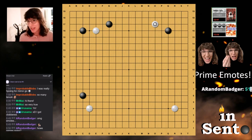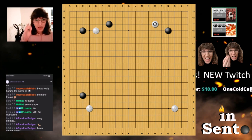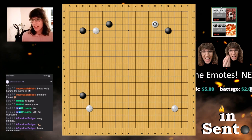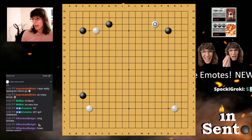We pincer again and now we have even more decision trees to explore. You might be asking: why didn't I follow up here? How did I decide what to respond to? Some of it's instinct, but the other part is trying to understand how each local battle affects the board and how you can best prepare for that local battle.